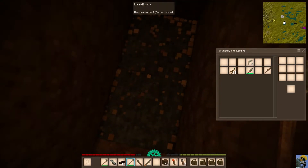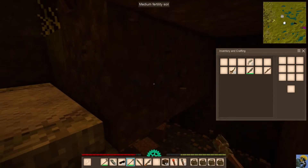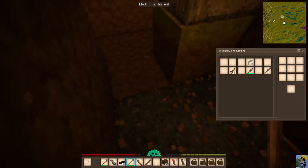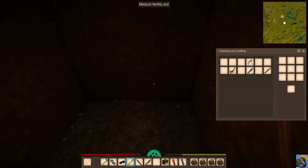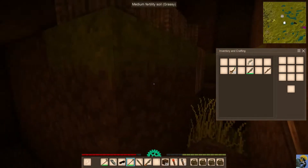What's this on the ground? This is basalt rock. It's good to get down to rock, but we can't break this until we get a copper tool. You can't make any kind of mining pickaxe in this game until you get a metal. You can't make a stone or wooden pickaxe like you can in Minecraft — it's just not a thing.